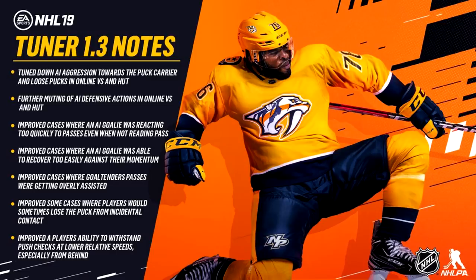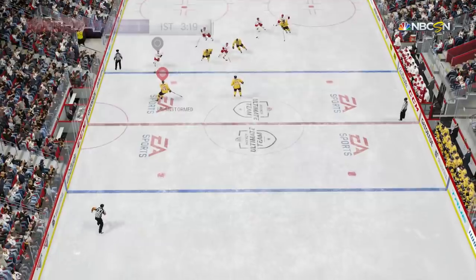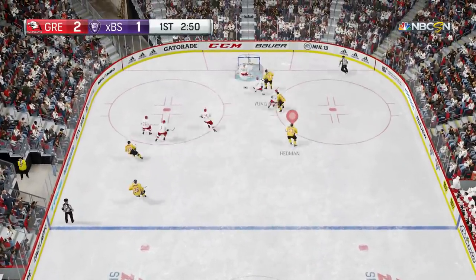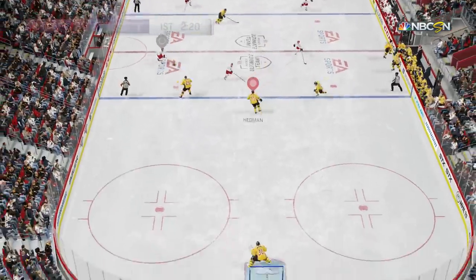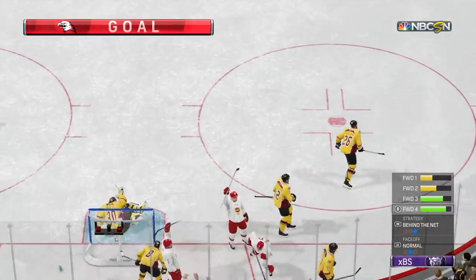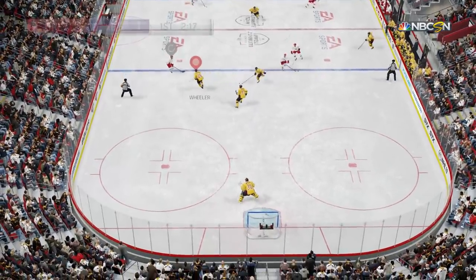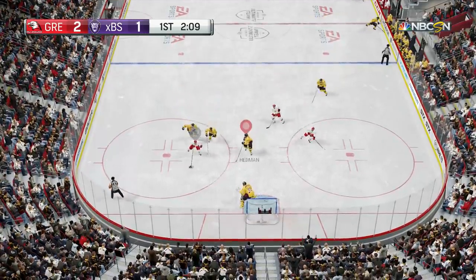By just standing in front of you, AIs could trigger incidental contact, touch the puck, and cause you to lose it. Later today post-patch, I played against young_gren in competitive seasons — he's a top player who's consistently placed high in tournaments. He's going to undress me and my AIs to get his third goal. It demonstrates that first point: the AI skates toward them but backs off, because it's the player's responsibility to stop the puck carrier.